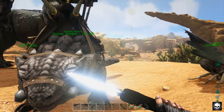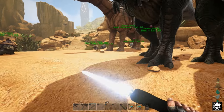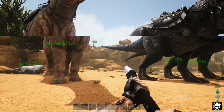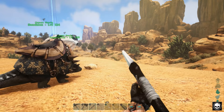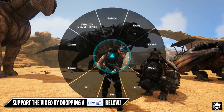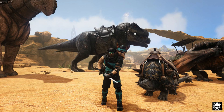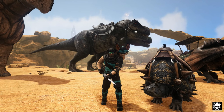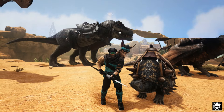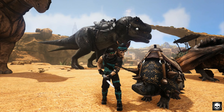Right, I think I'm gonna call it there. Thank you for tuning in for today's Ark episode — I really hope you enjoyed it. We got ourselves a Dodecarus tamed out at level 124, and we got ourselves a poison wyvern egg which is absolutely insane. If you enjoyed today's video, don't forget to drop a like below — it really does show support on the channel. If you're new here and want to see more Ark Survival Evolved on the Dodo Loco server, hit that subscribe button. Enjoy the rest of your day or night and I'll catch you on the next video.